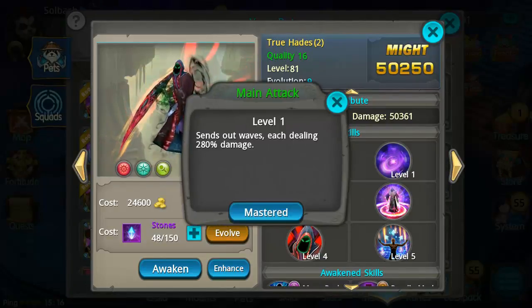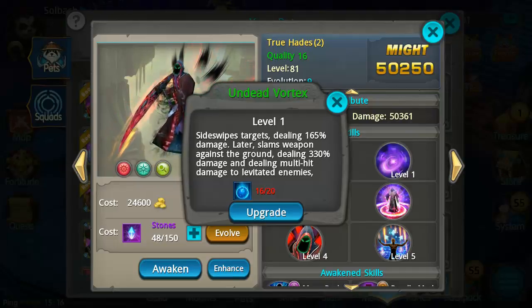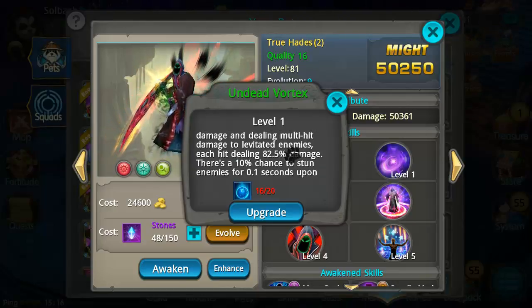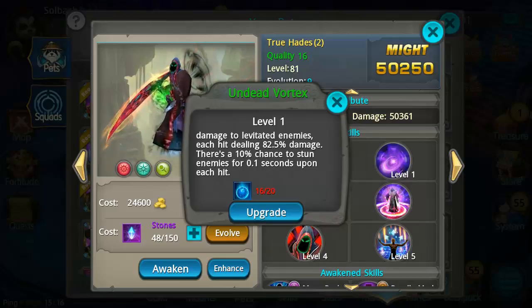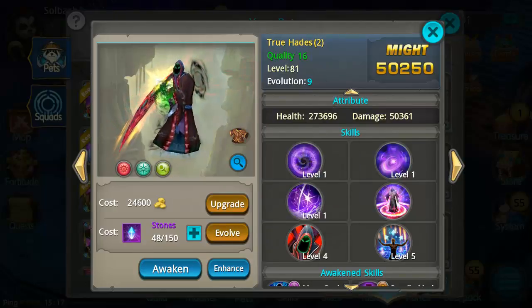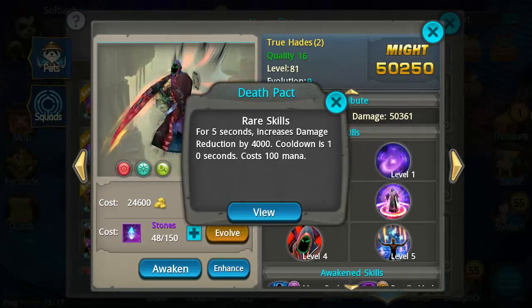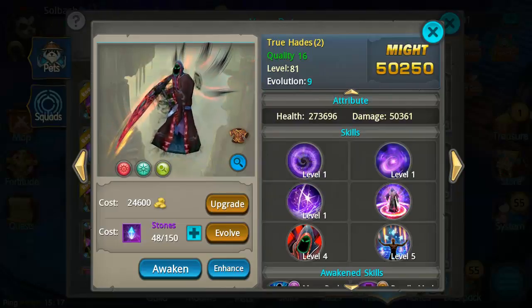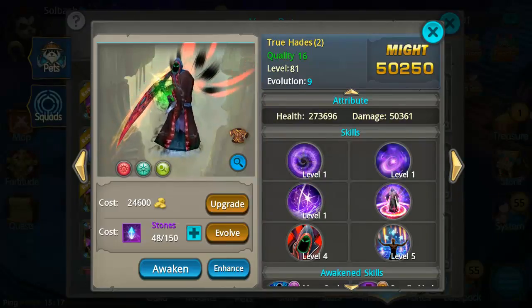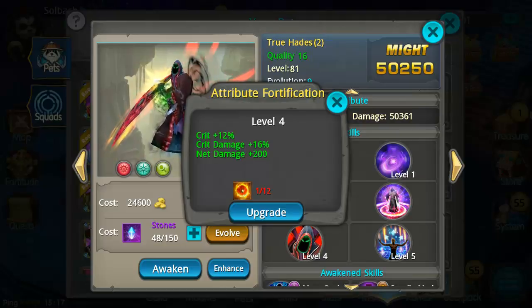Ability-wise, Hades has 280 damage on his main attack. His second skill, Undead Vortex, side-sweeps targets for 165 damage, then slams a weapon into the ground for 330 damage, hitting multiple targets and levitating them with a chance to stun. Undead Legion summons his archer and another minion. His rare skill, Death Pack, increases damage reduction by 4,000 for five seconds with only a 10-second cooldown — that is an extremely low cooldown for a rare skill.